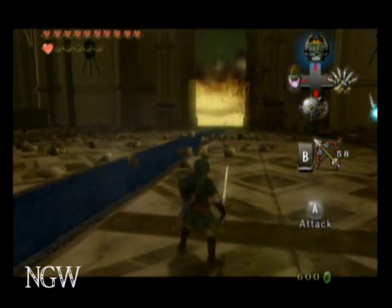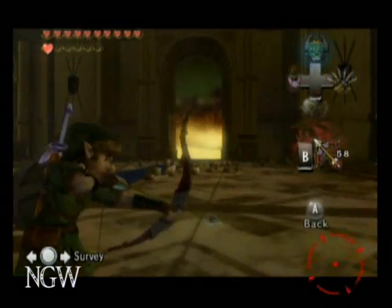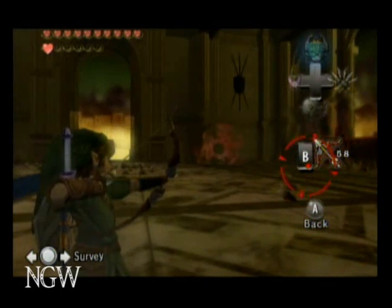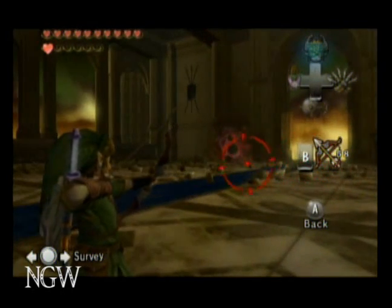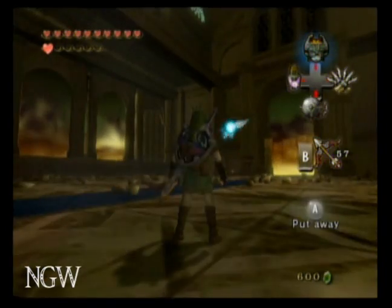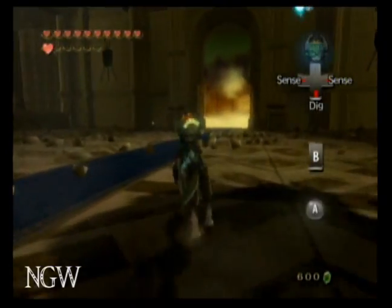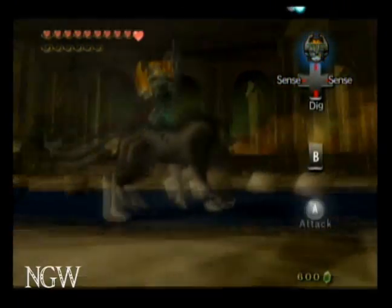Now you can see that his stomach is bleeding. So when you shoot him and you see him disappear, that means your attack's not going to work anymore, and you need to turn into a wolf.